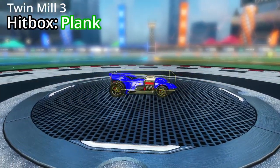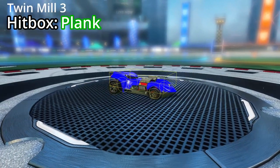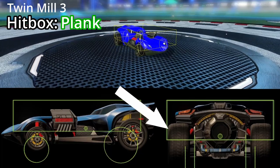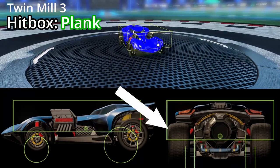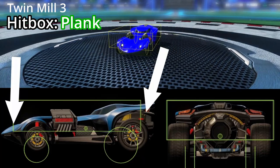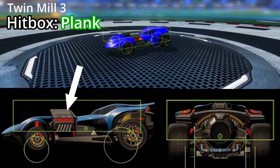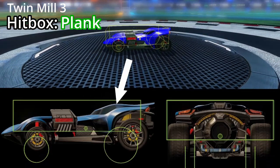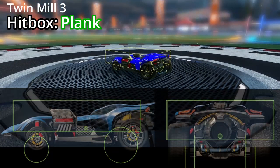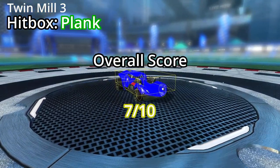The Twin Mill 3 has a plank hitbox, which is the same hitbox as the 16 Batmobile, the Mantis, and the Sentinel. The hitbox is pretty good overall. The sides are the best part, with the wheels lining up perfectly with the sides of the hitbox. The front and back are not too bad, with only a few really small pieces sitting outside the hitbox. The top is my main issue — a piece sticking out of the middle of the car body, coupled with the roof sitting so far back in the hitbox, means dribbling feels really off. My overall score for the hitbox on the Twin Mill 3 is 7 out of 10. The top lets it down.